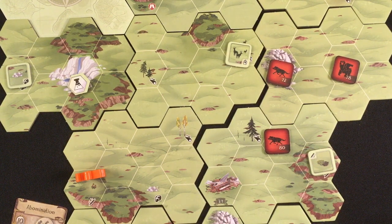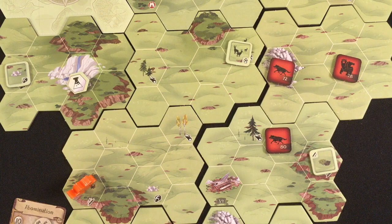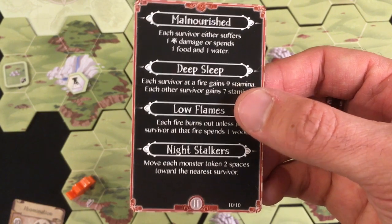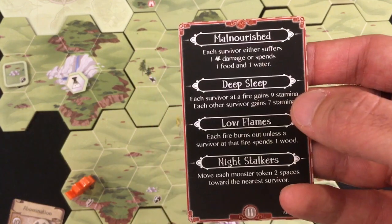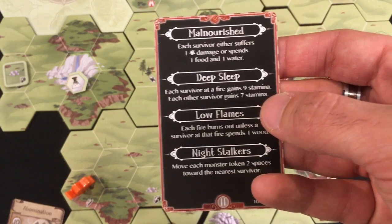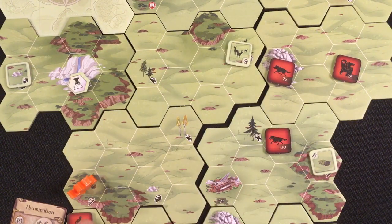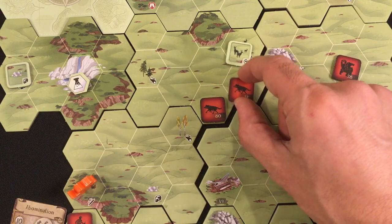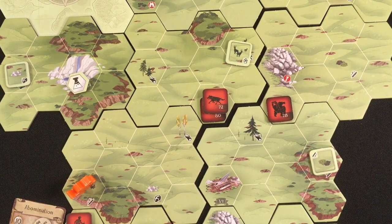I'll just not move at all and hope I don't get the card that moves the survivalist two spaces toward me. Night card: 'Malnourished' — spend one food and one water. I could take the sickness damage and use my medicine to heal, but since I have no remaining damage capacity I have to spend food and water. Gain seven stamina to nine. Flames burn out again. Each monster moves two toward me — the survivalist is right next to me now. That's actually kind of preferable. I've got some breathing room but no food, no water.